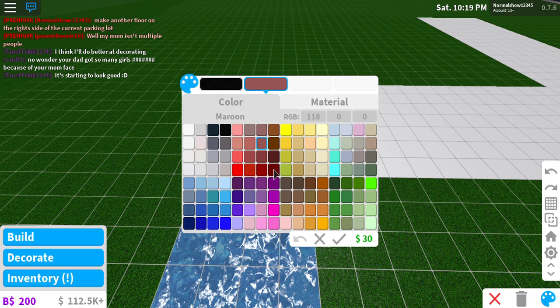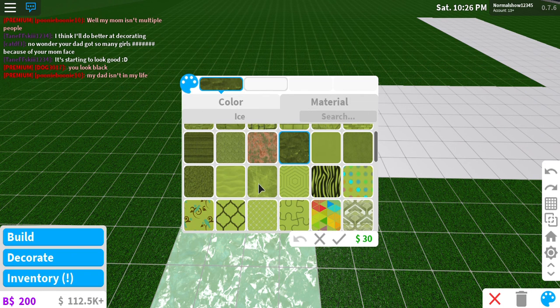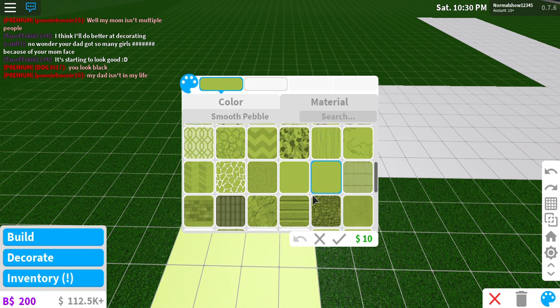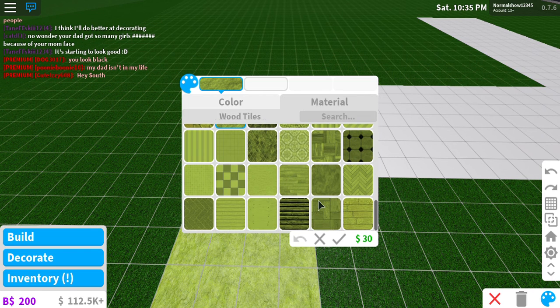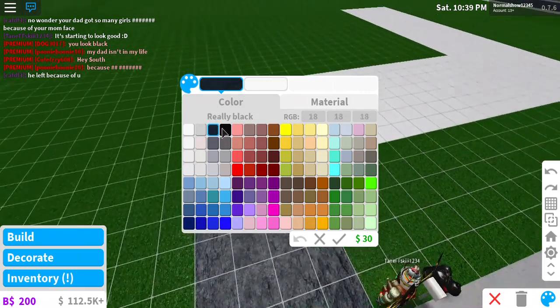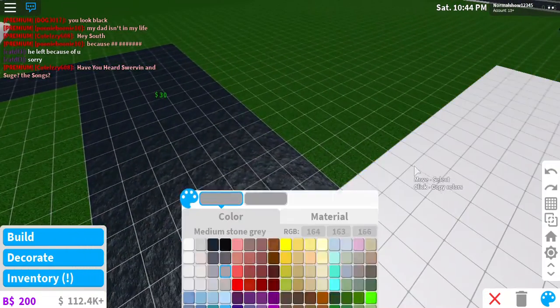They updated the game so much that I barely recognize it. I want concrete material — let me see, they kind of added more materials like this. They also updated to the new wall lighting, which I don't personally like.